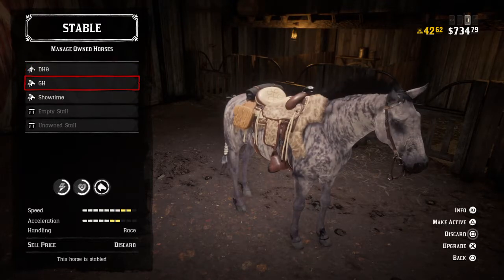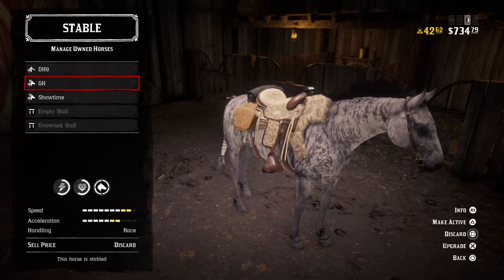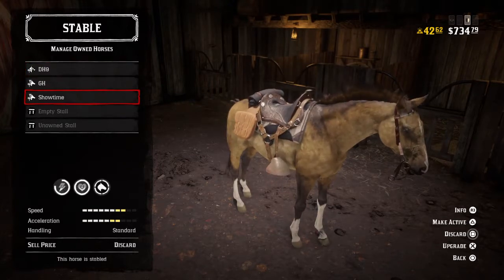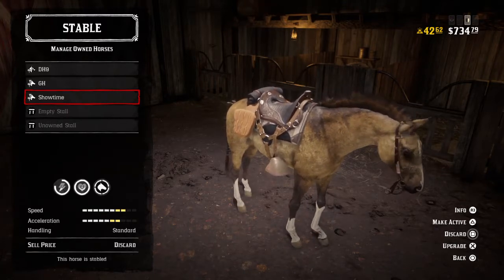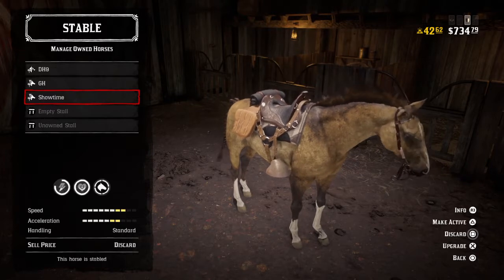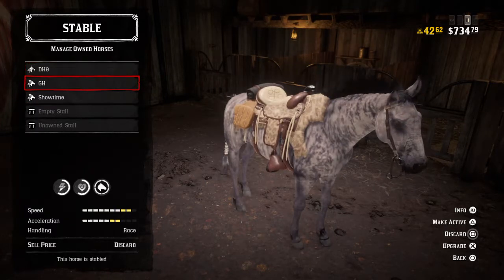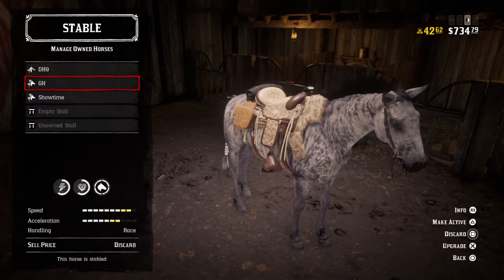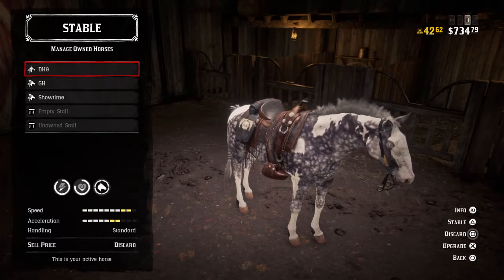The Fox Trotter and the Thoroughbred are both pretty fast. If you get the right saddle upgrades it'll get you up to nine out of ten for speed and seven out of ten for acceleration on both of these horses. The Turcoman is not as fast, but it's a multi-class horse — a little bigger, not really a war horse but not really a racehorse either. In a free roam gunfight, the Turcoman can take a couple more shots than the Fox Trotter or Thoroughbred. The Thoroughbred is really fast but doesn't have the stamina or health the others do. My personal favorite is definitely the Missouri Fox Trotter.